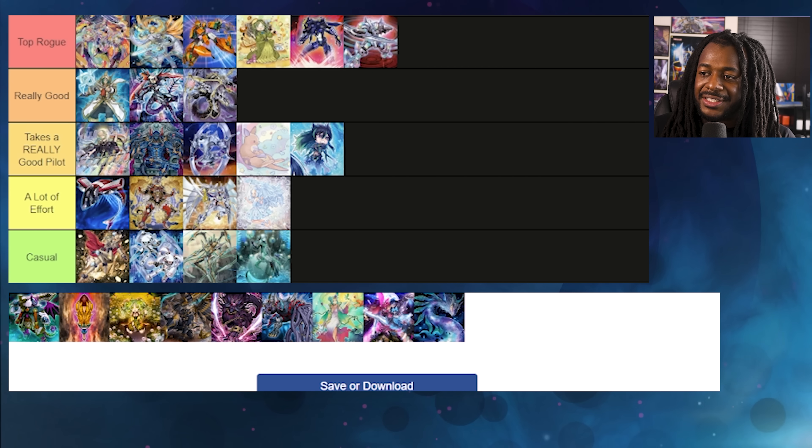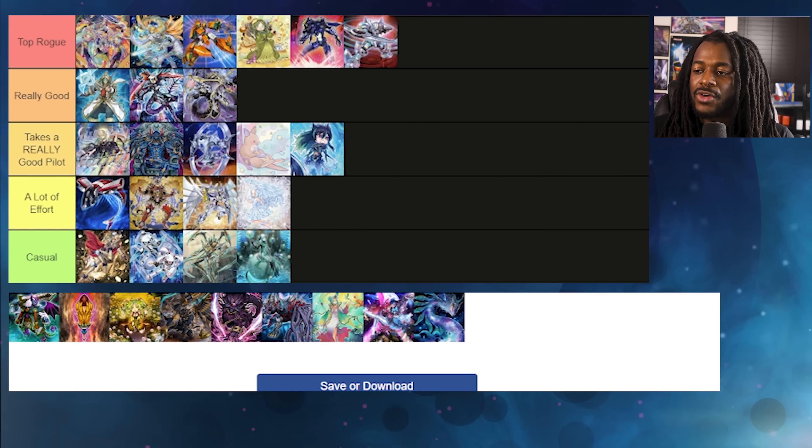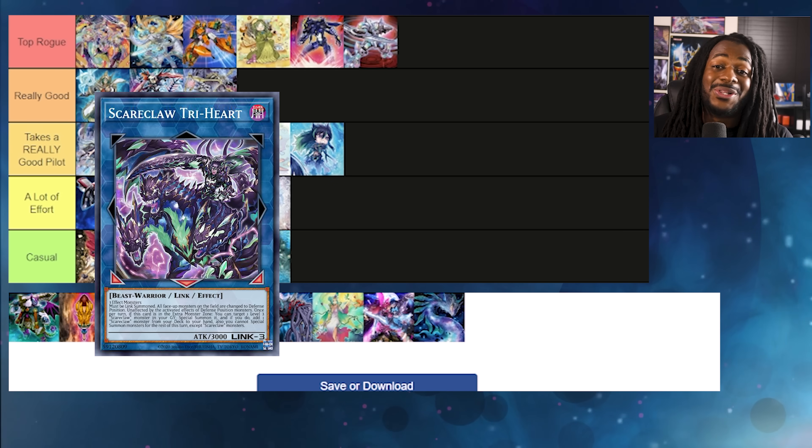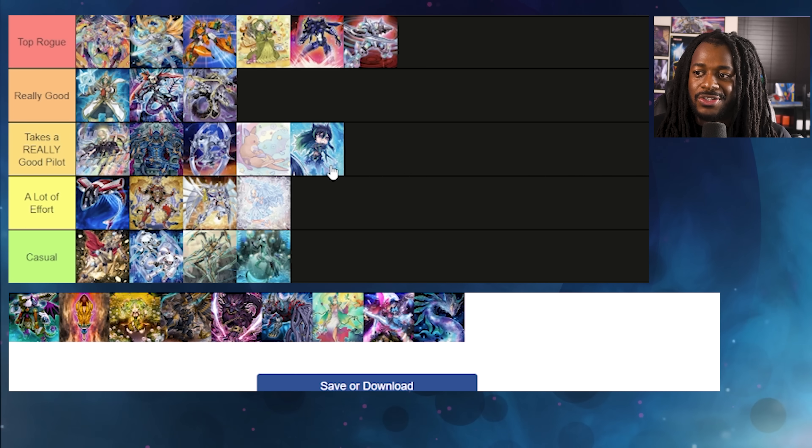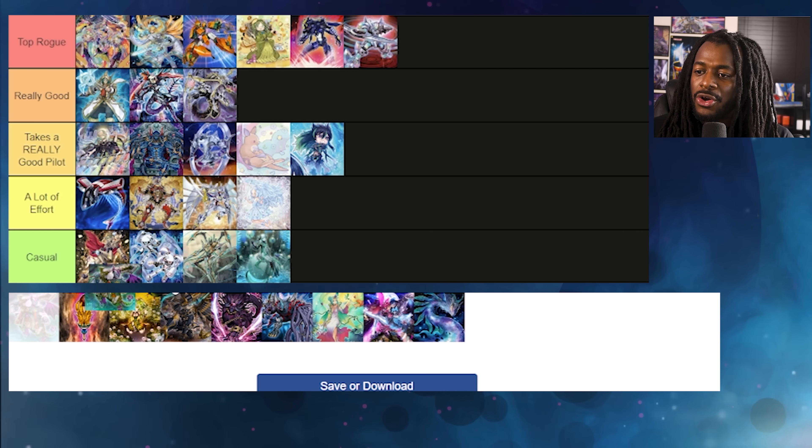I'm not gonna give it fully to Scare Claws just yet — I'll put them in Takes a Really Good Pilot. Being able to make Scare Claw Tri-Heart is still really really good, especially since Links aren't overly dominant right now. The biggest thing is that the Scare Claw monsters themselves mostly suck, but TJ is really optimistic mainly because of the chibi art.